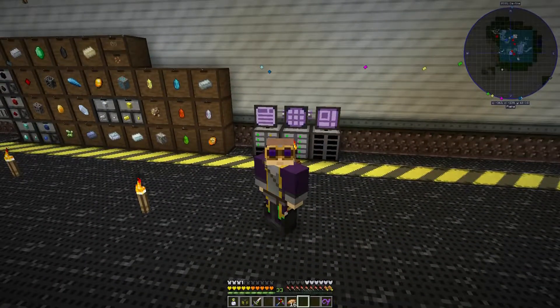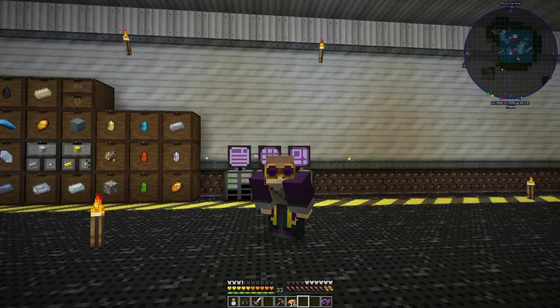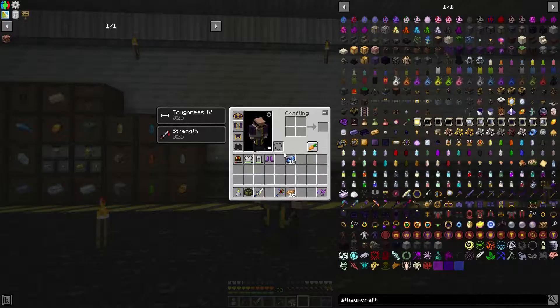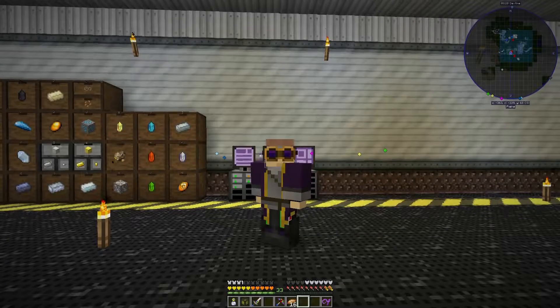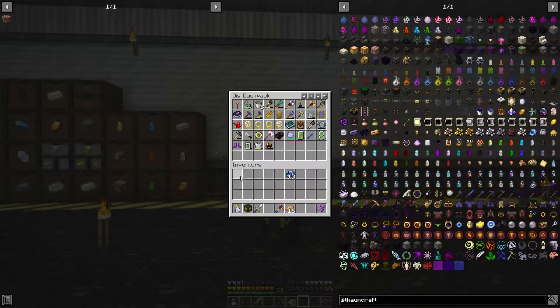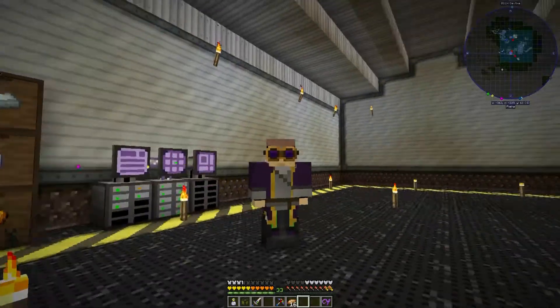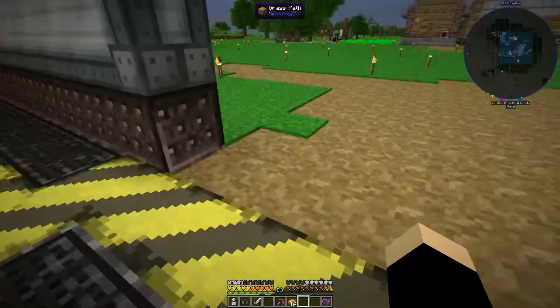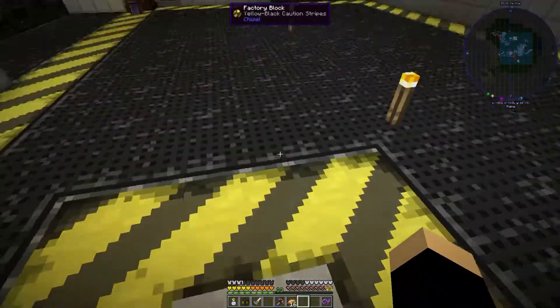Hey guys, what's up and welcome to another episode of Magnica 2 with me, Link to Killer. Today we're gonna dive into some more Thaumcraft. As you can see, I got the clothes — I made the clothes. I actually already recorded this but apparently my mic was on mute, so I'm not gonna do it again. We're just gonna wear clothes — we look fancy. The clothes will give us a discount on all stuff we're gonna craft today.